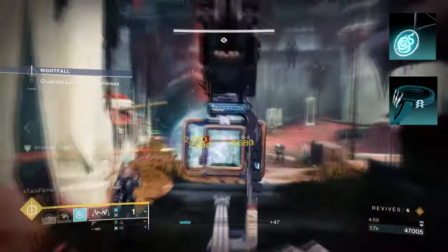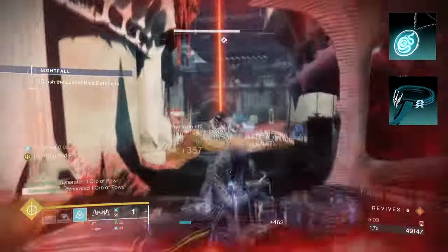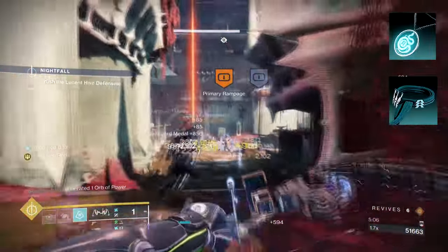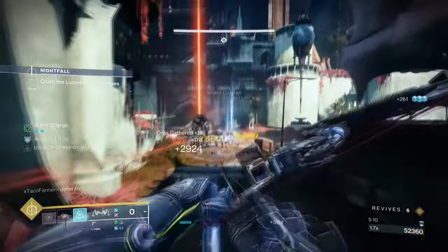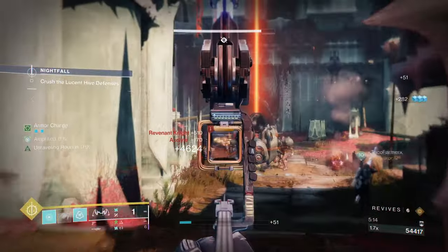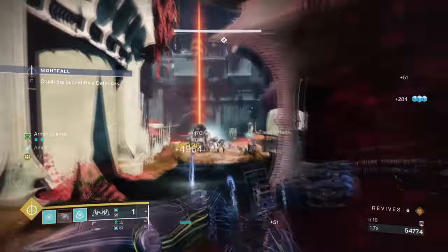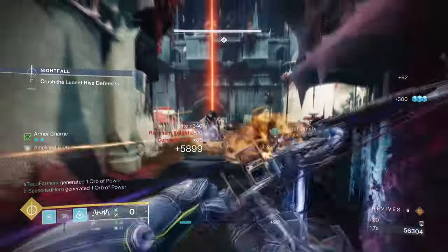Starting with aspects, you're going to want Flow State, where defeating jolted targets makes you amplified. Then you want Tempest Strike, where sliding and activating your melee unleashes an arc uppercut attack towards enemies. These aspects will help greatly with becoming amplified quickly and utilizing our melee for its long range effect. However, be aware that the fragments are the key to making the build fully workable.